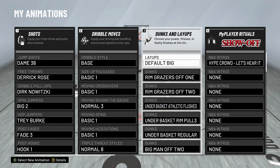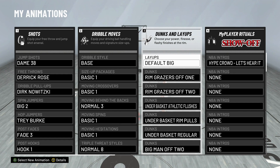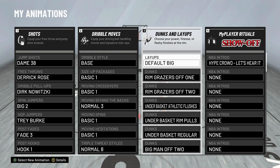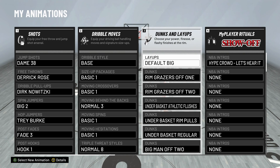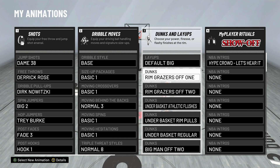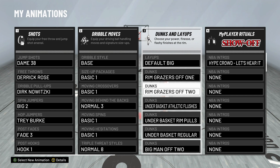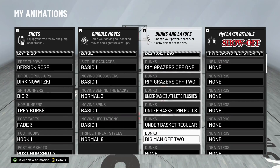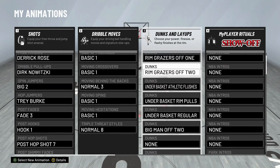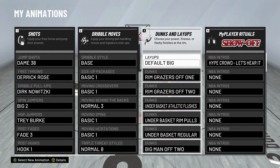Dunks and layups — default big is the only thing I have access to. And honestly I still like default big a lot better than the other options you get as a center. Moving on to the dunks — I only get very limited dunks with my low driving dunk, but these are the ones I use and they're pretty effective at getting dunks right under the rim. People ask me all the time how I get dunks so often after a drop step or post spin, and most of it has to do with these animations. Slap on the same dunk animations and it'll help you out a lot.